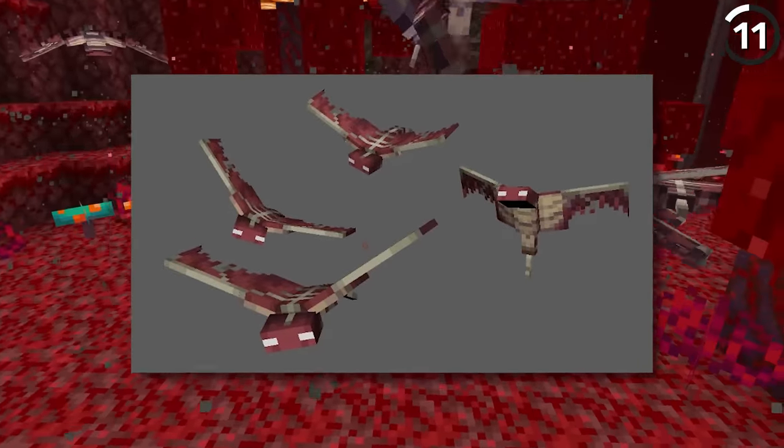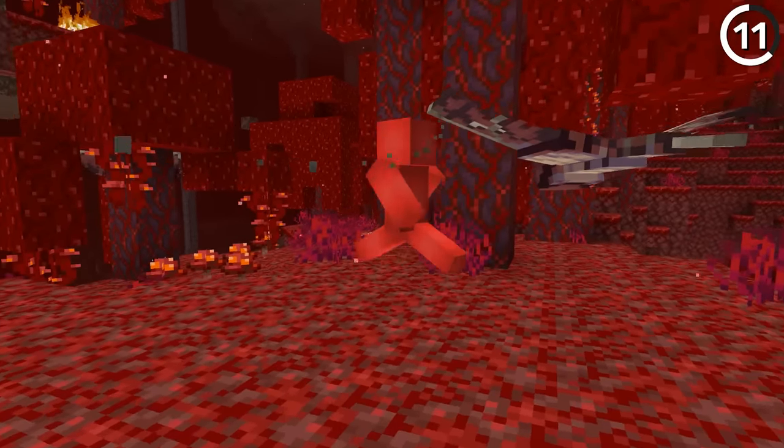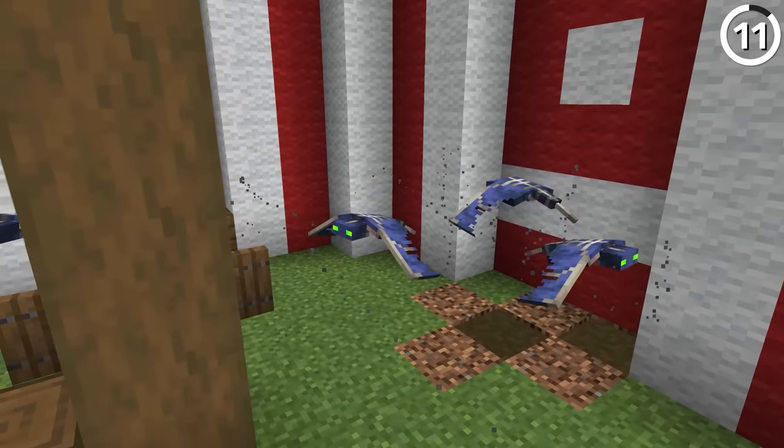The Phantom used to look like a Nether mob, but that was the problem — it was never meant to be. So because of this, Mojang switched its red texture to the darker purple colors that we see today.